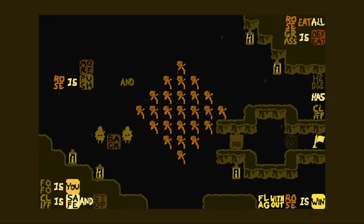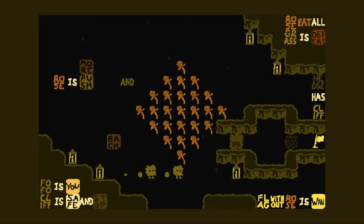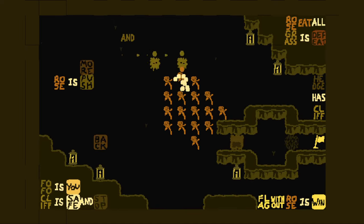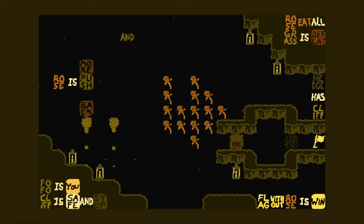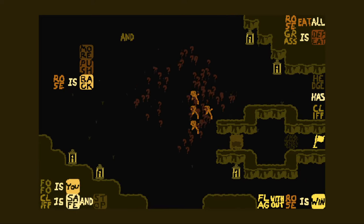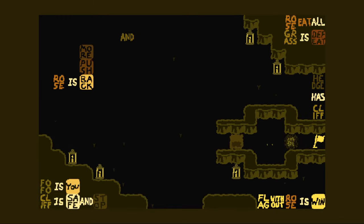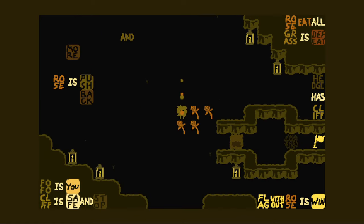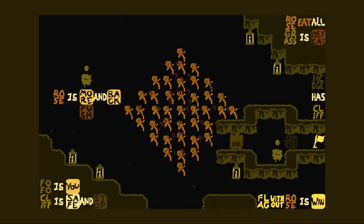It seems pretty straightforward that we're here to get rid of the center rose. We can actually select a rose — rose eat all, so rose can of course eat other roses. We already got rid of the center one. Just wait until they're all gone. Oh, I actually killed Fofo. Why do we need two Fofos? Grass is defeat — why is grass still defeat? Rose right, rose eat all — we probably use the rose. Edge has cliff, very funny. I guess we need rose is more here or something.